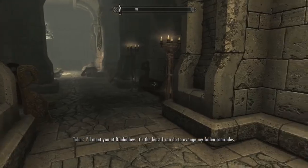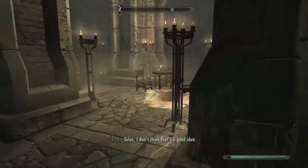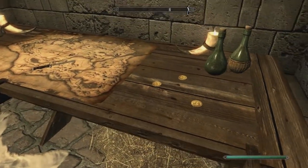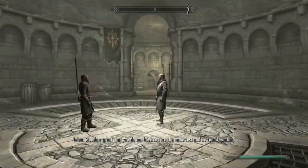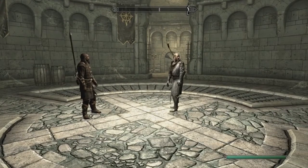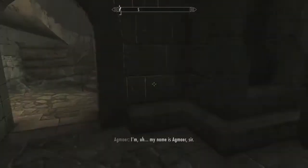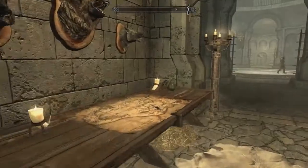I'm pretty sure I can find a full set of heavy armor here, but I'll wait until we actually get some more companions around. I'll take the gold. So pretty much what he's talking about is that this Vigilant of Stendaar, Tolan, is actually going to go to Dimhollow too. Perhaps I can be of some small assistance. He's going to go there as well — we're going to go there in a little bit. I would like to get some more crossbow bolts. I'd like to switch from bound bow to crossbow.